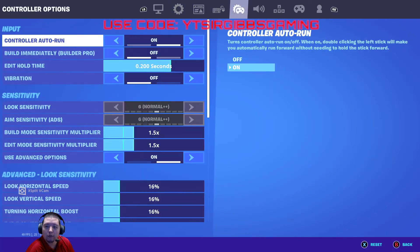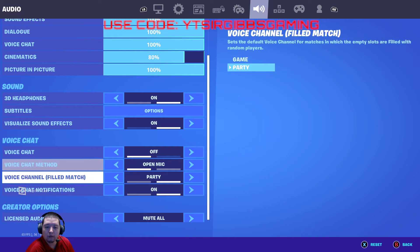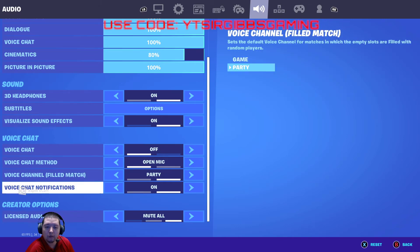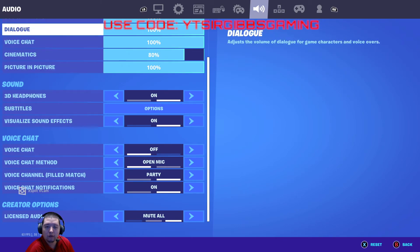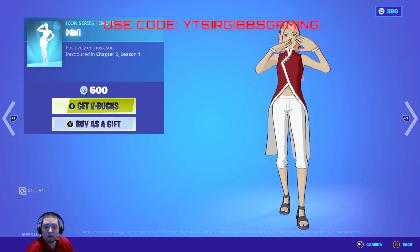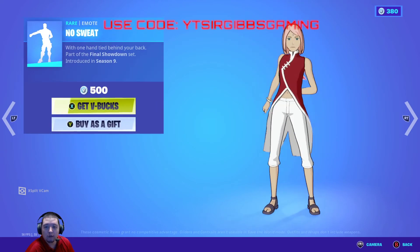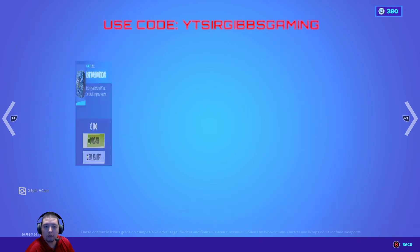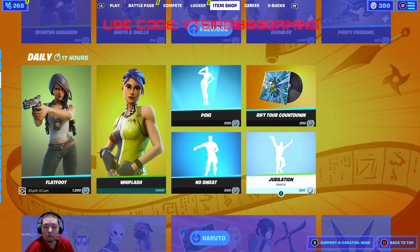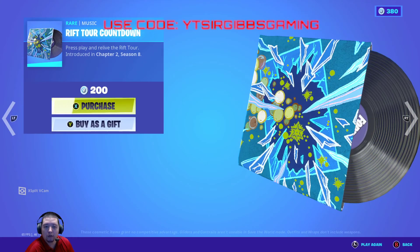Whiplash - 800 V-Bucks. I think that's copyrighted - guess they must have gotten that out of the way. 500 V-Bucks. Then we have the Sweaty Mode - 500 V-Bucks. And then Jubilation. And then the Rift Tour Countdown - 200 V-Bucks.